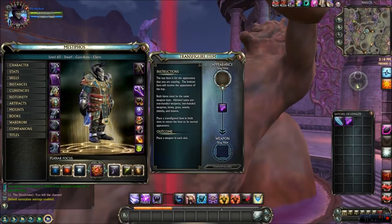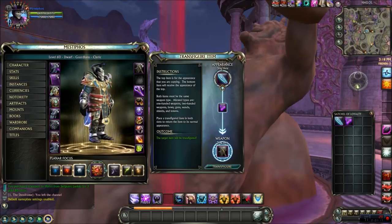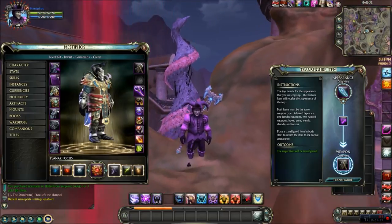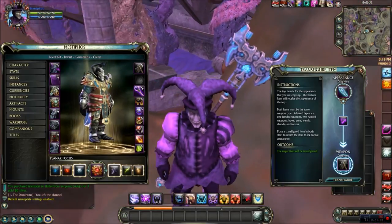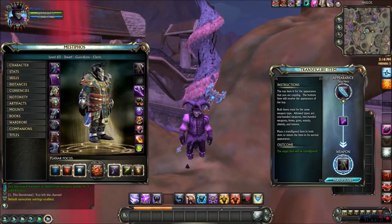The weapon that I have right here I'm going to put down here, and then the appearance item I'm going to put right here. And this is what I have right now, as you can see in the center of my screen. Looks pretty cool, but I'm going to use the weapon I used back at level 50, so let's go ahead and transfigure this.